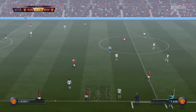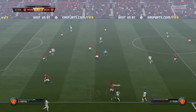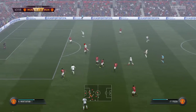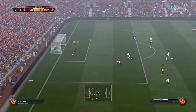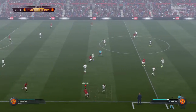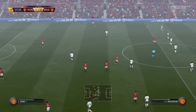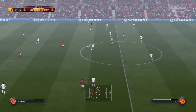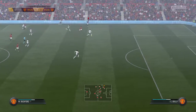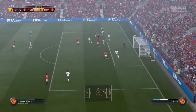And back it goes to the goalkeeper. Here's Martial. And that will be a throw. Fogba. Blind. Just working away to try and find an opening. That will help ease the pressure. Good play. But they've lost the ball now, and the opposition can get at them. Now Anthony Martial. Crowd may have expected a bit more, but it's two added minutes. Attacking now.